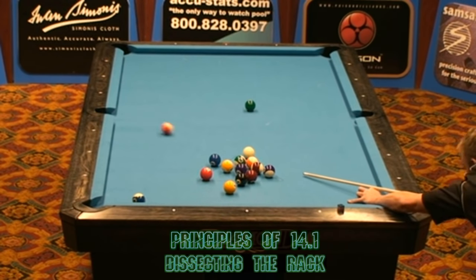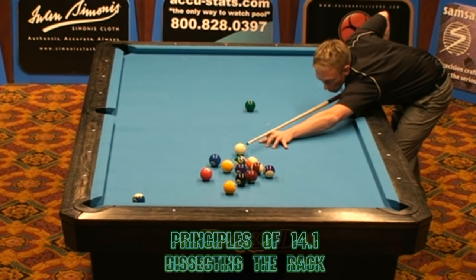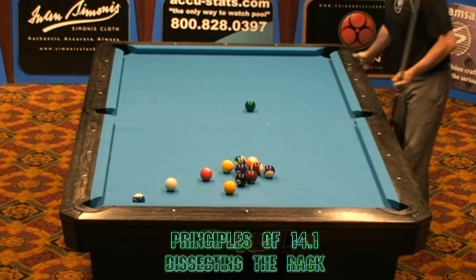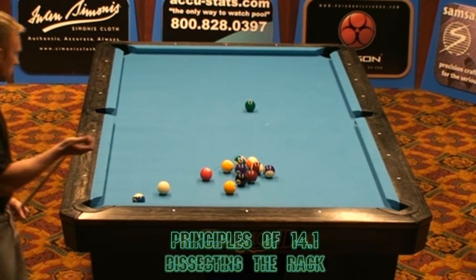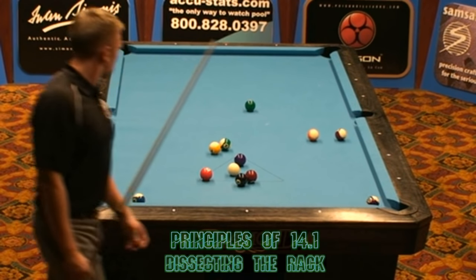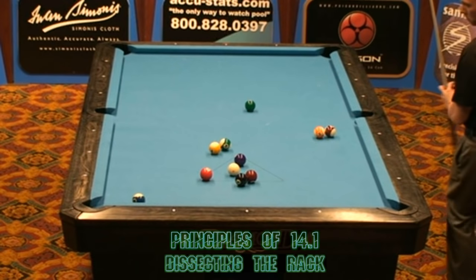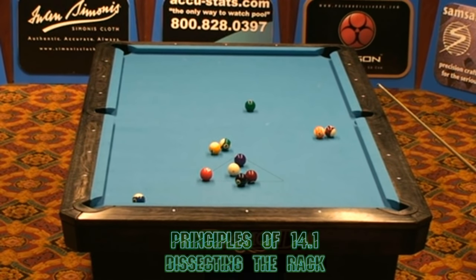He's got to get right back into that surgical-precision mode of working his way through the rack. He's going to start by pocketing the 11 ball. He's got a pretty good shot on the two ball — let's follow forward. He wants to get on this one ball; the one ball is the key to opening up the rest of the balls. Pay special attention to the speed of the cue ball and the speed his shaft transfers into the rest of the balls. Absolutely perfect. He still has a little problem with the 13 and the 15, the 7 and the 8, 13 and the 14 — but none of these balls appear to be touching each other.